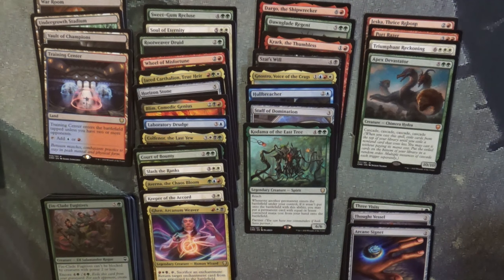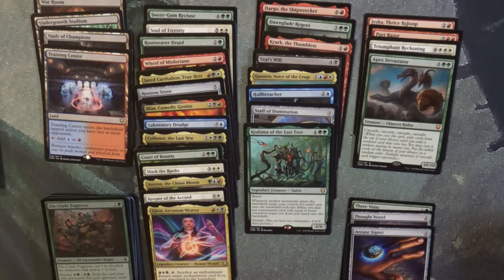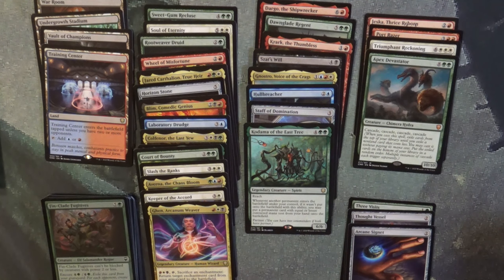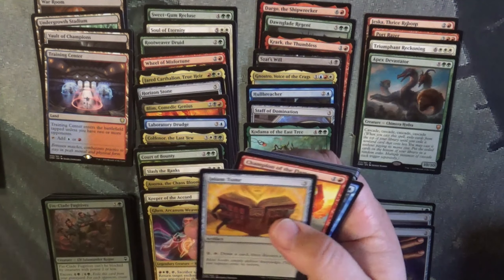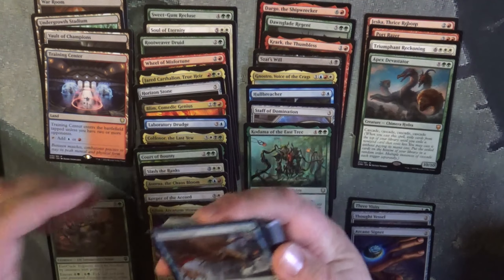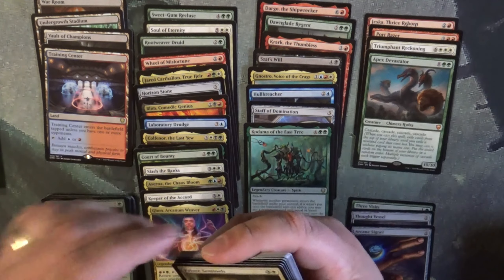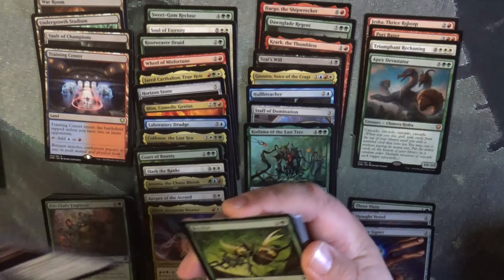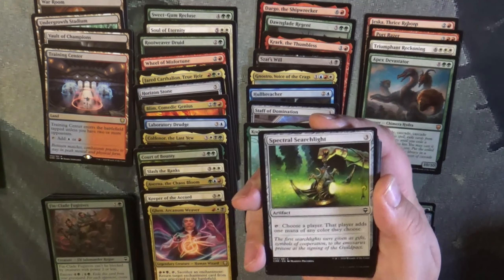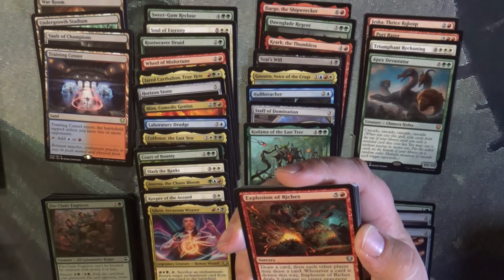Welcome everyone once again to MTG Cards and Review. Three packs left and nothing like the Vampiric Tutor, a Mana Drain, or basically the Lotus, the Jeweled Lotus. We've gotten three lands in the War Worm. We've gotten a number of rares obviously and only four Mythics. So we'll keep looking in these final packs — maybe we'll find something.